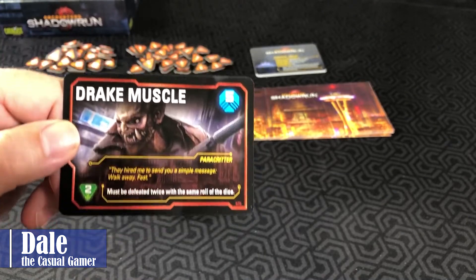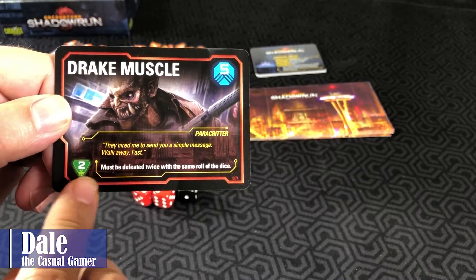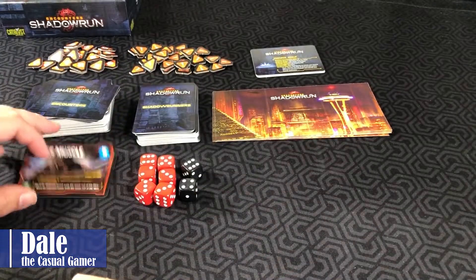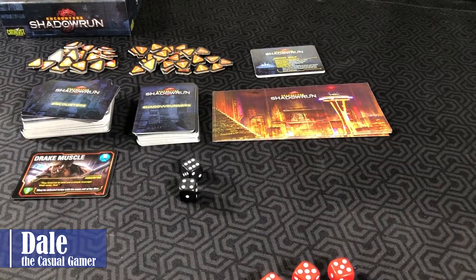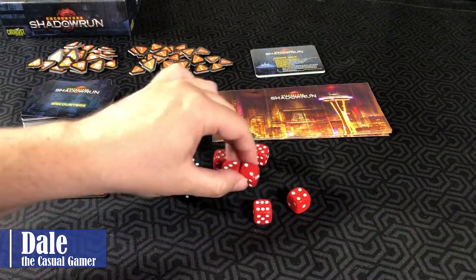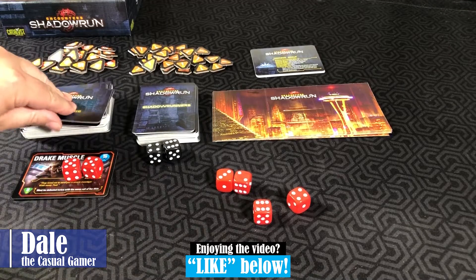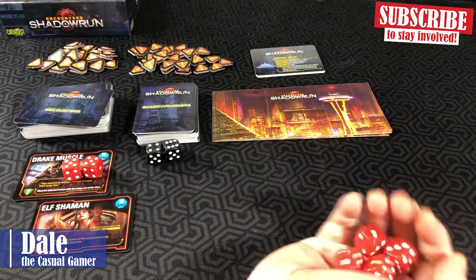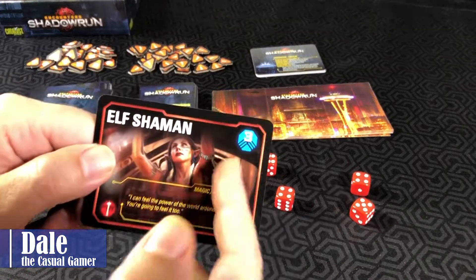For this one, we need to roll our dice and get a total of five, which would get us an additional two money. It must be defeated twice with the same roll of the dice. We take our six dice and we can see we've got a five and a five, or we could use a five and a two and a three to beat this two different times. If we wanted to push our luck, we'd continue pulling over encounters and re-rolling dice to see if we can meet the requirements.